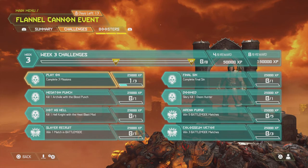The Flannel Cannon event is pretty straightforward and pretty easy this week. Play on and complete any three missions — I got that one by doing Ancient Gods Part 2, the very first level. Kill one Arch-Vile with the blood punch: 25,000 XP. Hot as Hell: kill one Hell Knight with the heat blast mod — that's the mod for your plasma gun that looks like a Hadouken — 25,000 XP each.